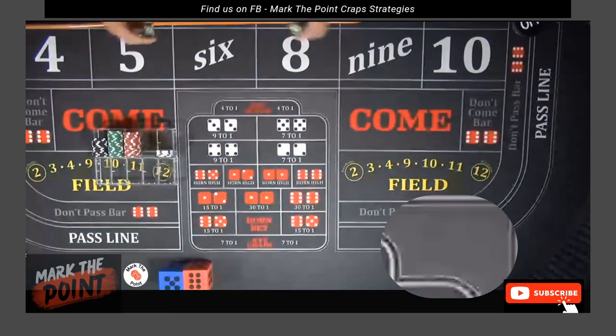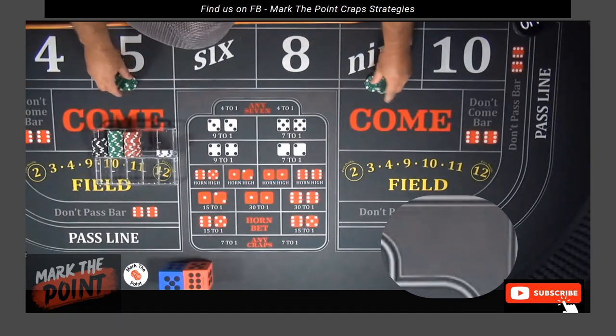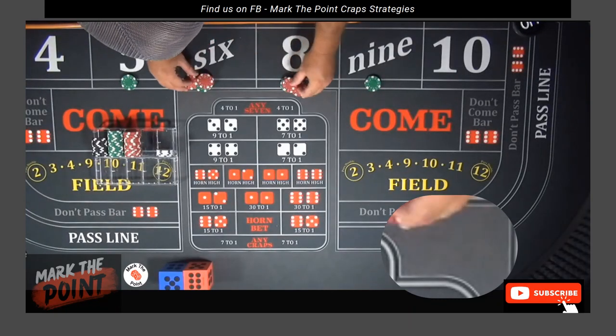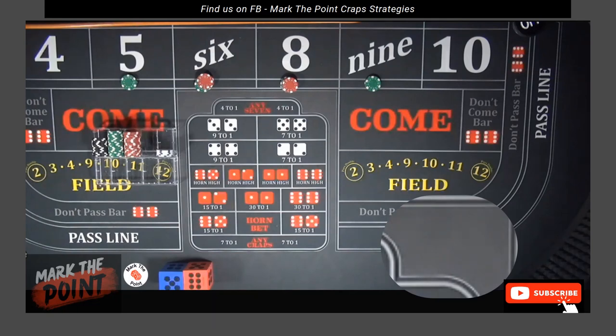We're going to start with $220 on the inside. What you're going to look for is one hit, then press it up. You need a proper bankroll — the minimum for this system is $2,000. Playing $220, two dealers, that's $2,200, but you wouldn't expect to lose 10 shooters in a row.